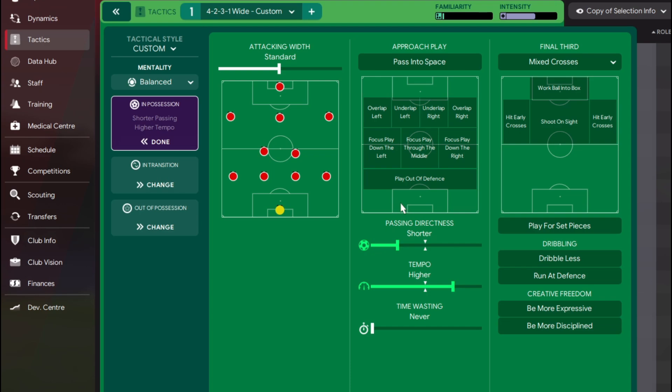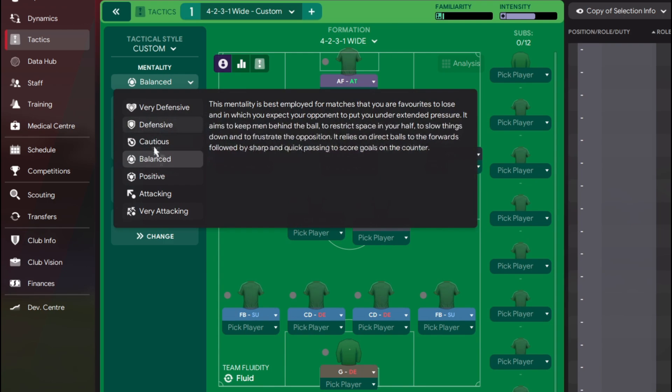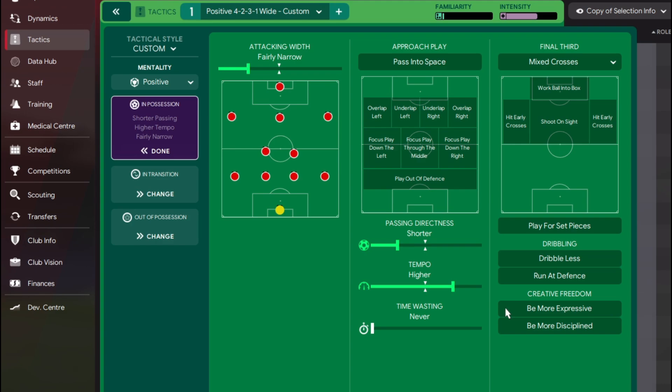Staying in possession, we also change the attacking width to fairly narrow, and we set the mentality to positive. We also notice that the front four like to be expressive and roam around, so we add 'be more expressive'. We're also going to 'work the ball into the box' and 'send low crosses' to create high quality chances.